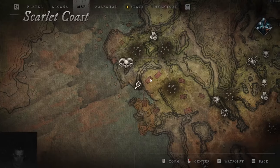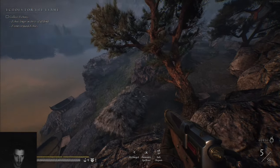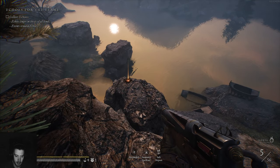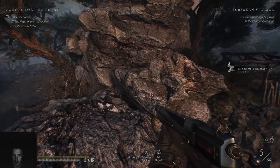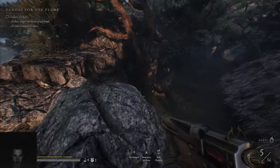Never mind, I found it. It's right at the coast here — the sunken quarter where I normally spawn. So that's the sound you hear. Only close to one. That should be all three masks of Elias.